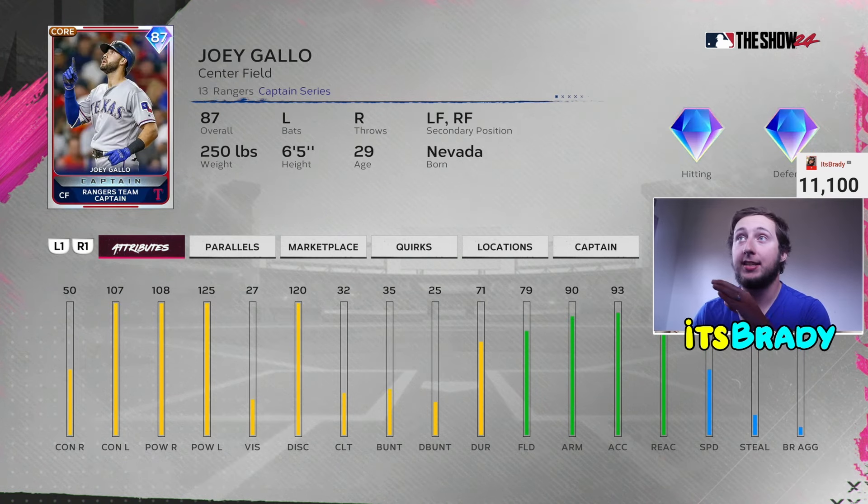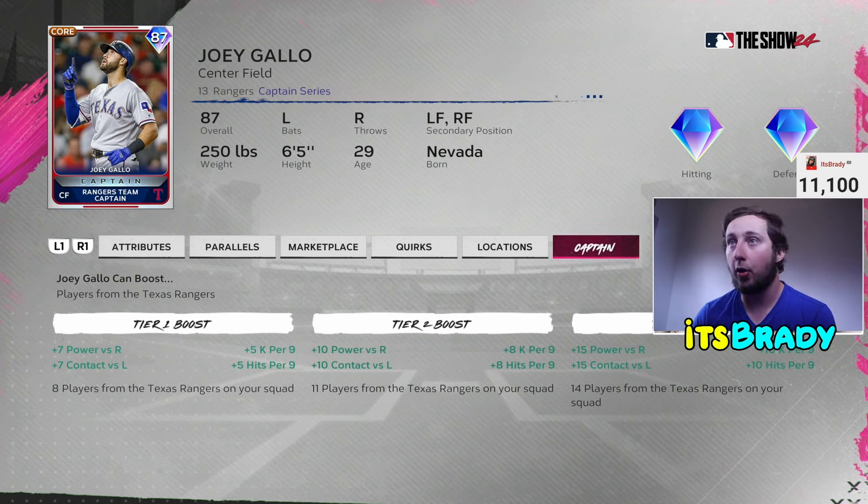At the number six spot we have another XP reward path card: the 87 Joey Gallo. If you want to know how to get these cards and earn a ton of XP, check out my XP video. Joey Gallo is amazing and gets some good boosts too — plus seven power versus righties if you can get eight Rangers on your roster. You can literally do that by throwing four on your bench. Plus seven is a lot this year, and the tier one boost being plus seven power and plus seven contact is pretty dang good.